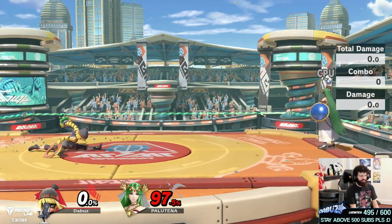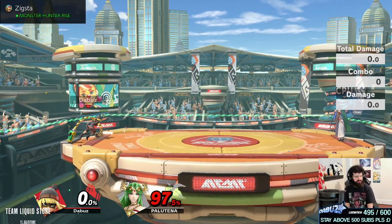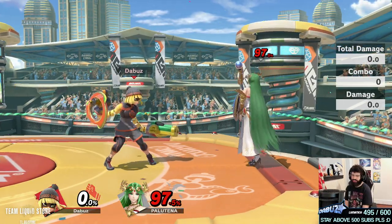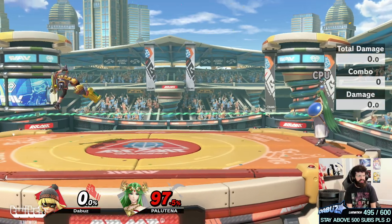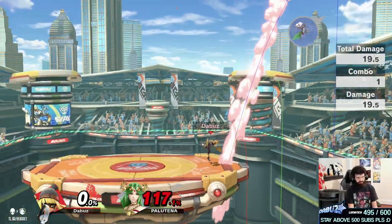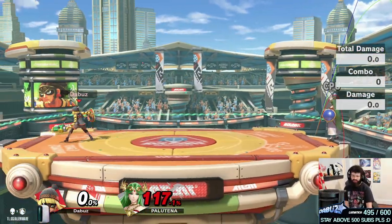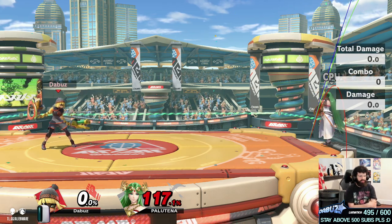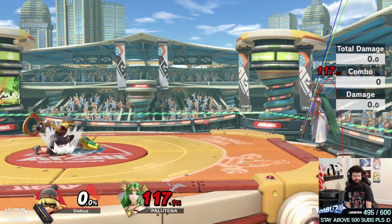Down smash is whatever — not much use besides maybe two-framing someone holding ledge. Down tilt can also two-frame. Up smash is mostly my out-of-shield option if someone spaces poorly on my shield, because on whiff it's really laggy and on block it's pretty laggy too. But it's pretty fast and hits pretty high up. It's an anti-air but very risky, and I don't like using it much unless I'm confident in the hit. It is also a pretty good kill move though. Up smash is also a projectile reflector if you time it right, but the reflector doesn't linger long, so it's very easy to miss the timing if you're not really on point with that. It's not a key part of the game plan, but it matters a lot in the right moment.